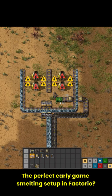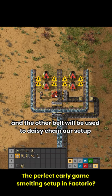Put a splitter here — one belt will feed the furnaces and the other belt will be used to daisy-chain our setup. Let's bring some power to the system.